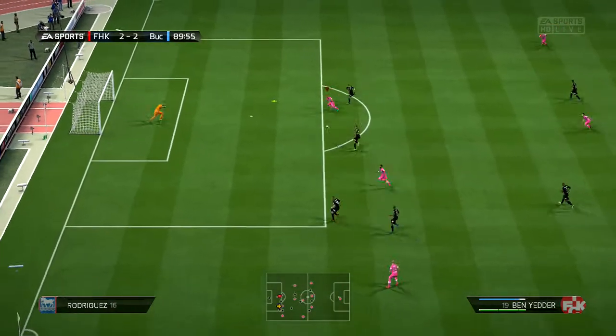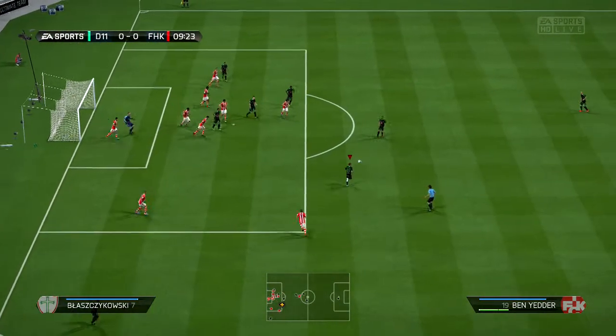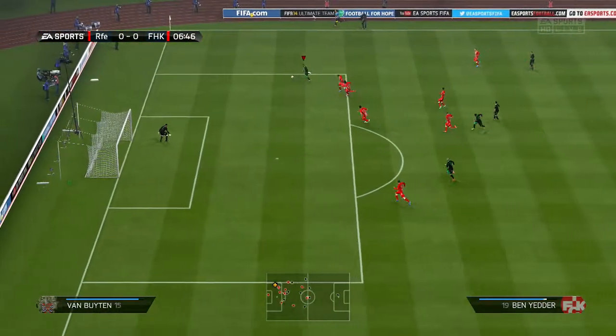He's also got decent jumping and decent heading, but this is slightly negated with his poor strength and small stature, so you can only expect to win headers when you're not being challenged in the box. He also has decent passing for a striker — around 74 short pass — but it can also be improved with chem cards.